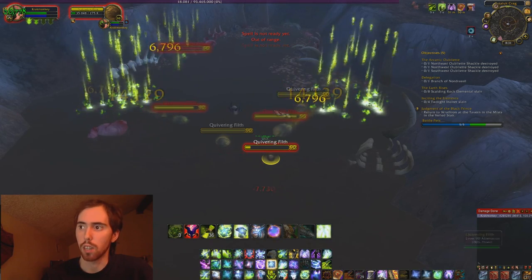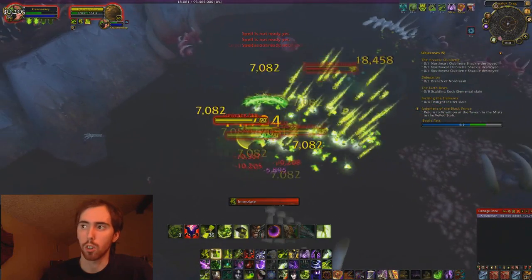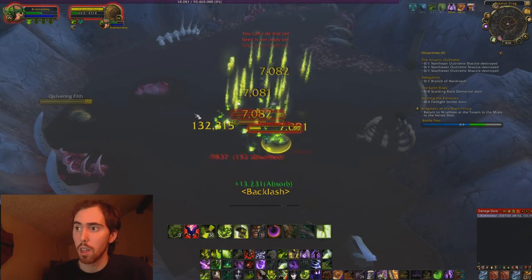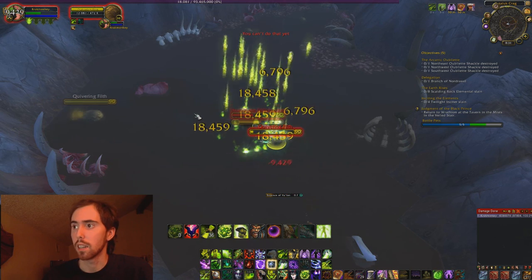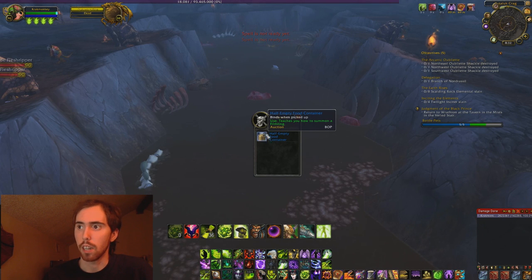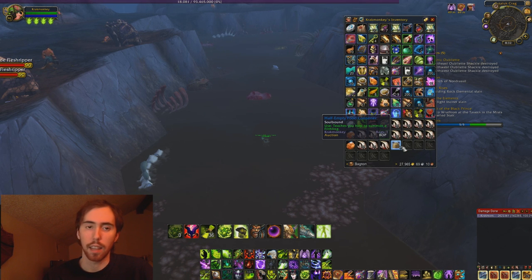The elite Quivering Filthlings — there's one right there, see I just got them. The pet is just a miniature version of one of these. It's soulbound when it drops so you have to cage it and then sell it, but it is BoE once you cage it and can be sold. It only drops from the elite Filthlings, so you pretty much want to cause those to spawn and just keep doing it until you get the pet.